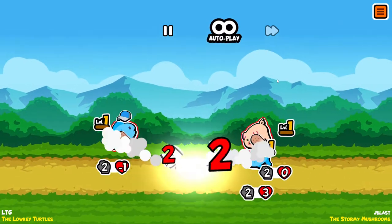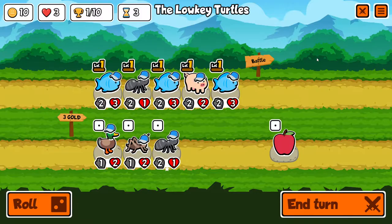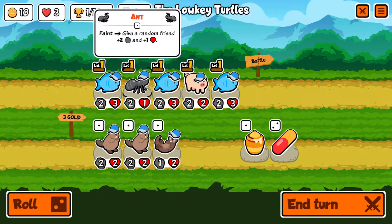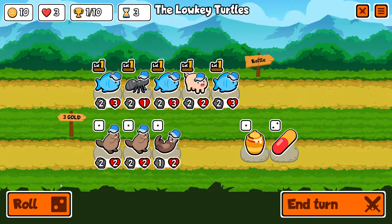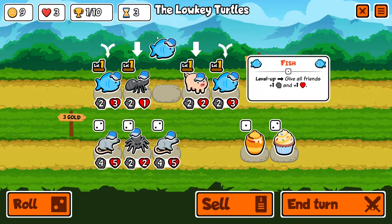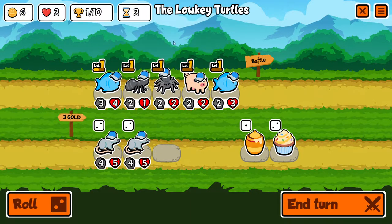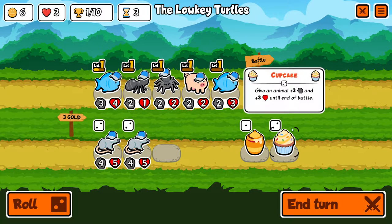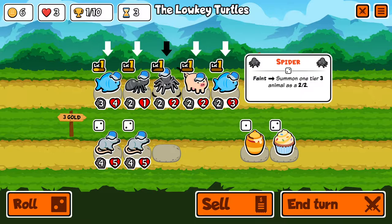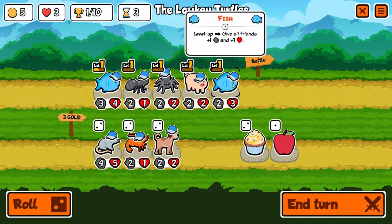I lose. They had a fish in the back - fish is too strong. Level two animals, that's what we're looking for, and when I combine these fish it will give HP and attack. I can take a spider, I don't love it - it's not a late game unit at all. Give a spider a bee. We'll do that if there isn't something better, and if a dog comes up again - dog's what we're looking for.